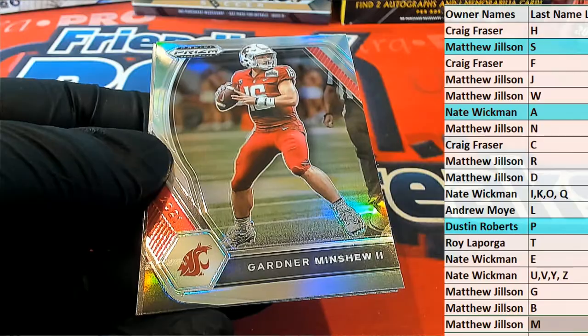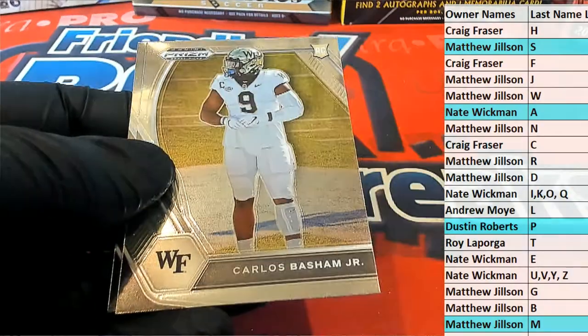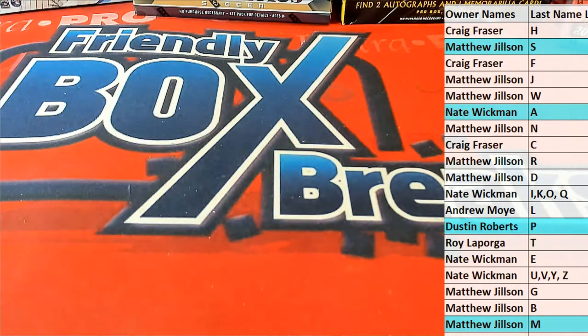Letter S, this is Matt J — déjà vu, Matt with a purple cracked right, 84 of 149 Devontae Smith, excellent. It's my boy Minshew — Jacksonville has three starting quarterbacks on their team apparently. Letter M, that is Matt J. I'm serious man, Jacksonville's got three starters: Minshew, Basham, and Owen. Good stuff guys, let's definitely do some more tonight — full box pack option, instant rips, let's go — Collegiate Draft 202.